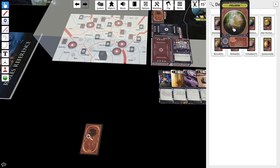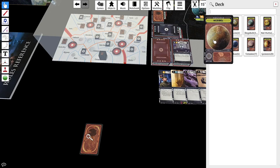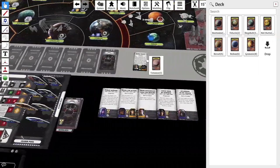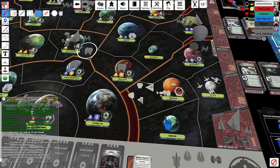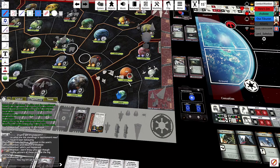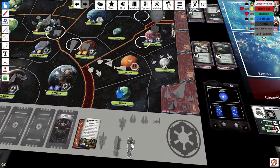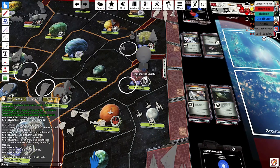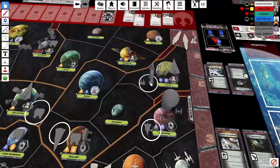I've moved everything away from the Ryloth sector, and I don't really want to send that Star Destroyer up there — if the Death Star dies I'll need it down south. So I put Tatooine under Secret Facility with the intention of not using it, just ensuring that if the Rebels pull Plant False Leads they can't then go to Tatooine.